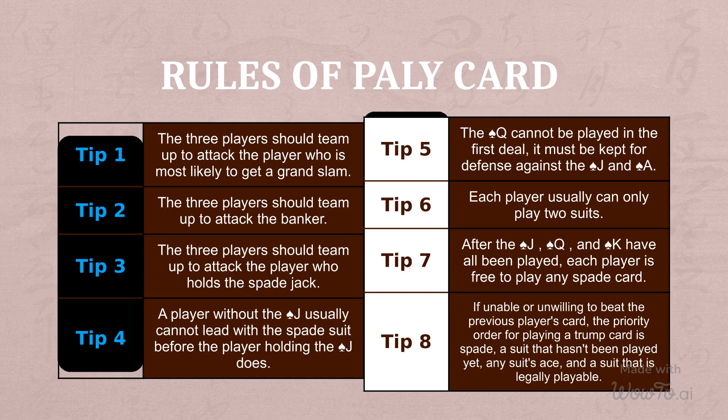Tip 4: A player without the spade jack usually cannot lead with the spade suit before the player holding the spade jack does. Tip 5: The spade queen cannot be played in the first deal. Tip 6: In the case of not conflicting with other rules, each player can usually only play cards of two suits, except for the dealer. Tip 7: After the spade jack, spade queen, and spade ace have all been played, each player is free to play any spade card.